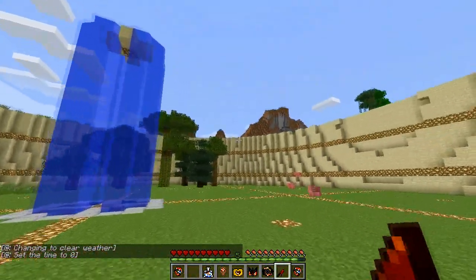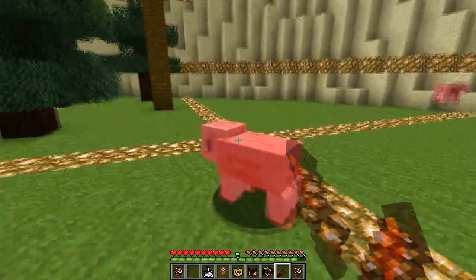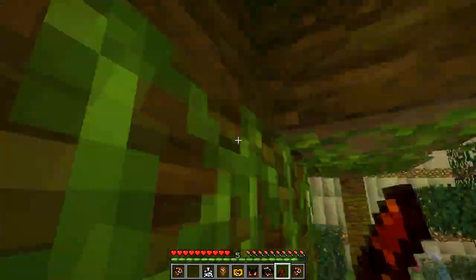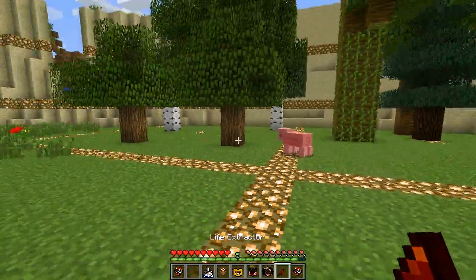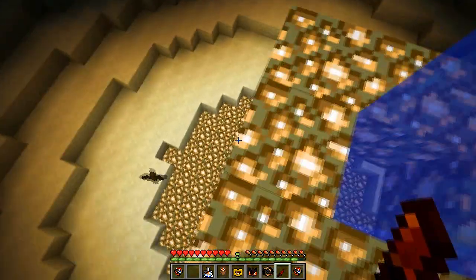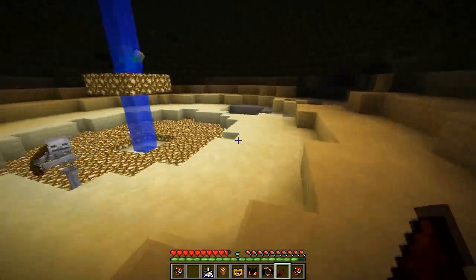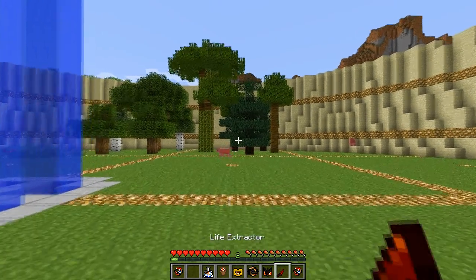The Life Extractor is essentially a very weak sword that absorbs the health you deal to enemies and transfers it to your own health bar. Since I'm full on health I don't gain much — just half a heart from hitting this pig. It's not effective as a weapon. I went down to fight a lot of mobs and it did not go well — there were a lot of creepers. Anyway, that's what the Life Extractor does.